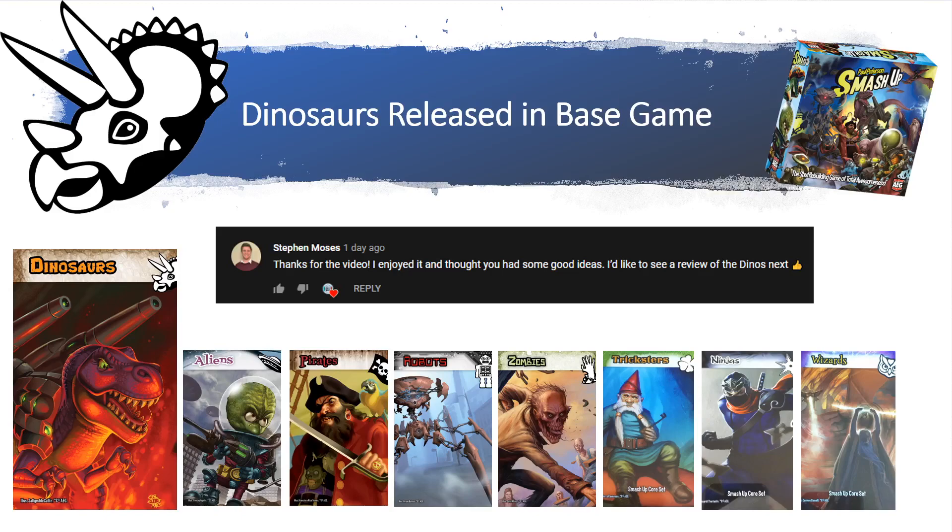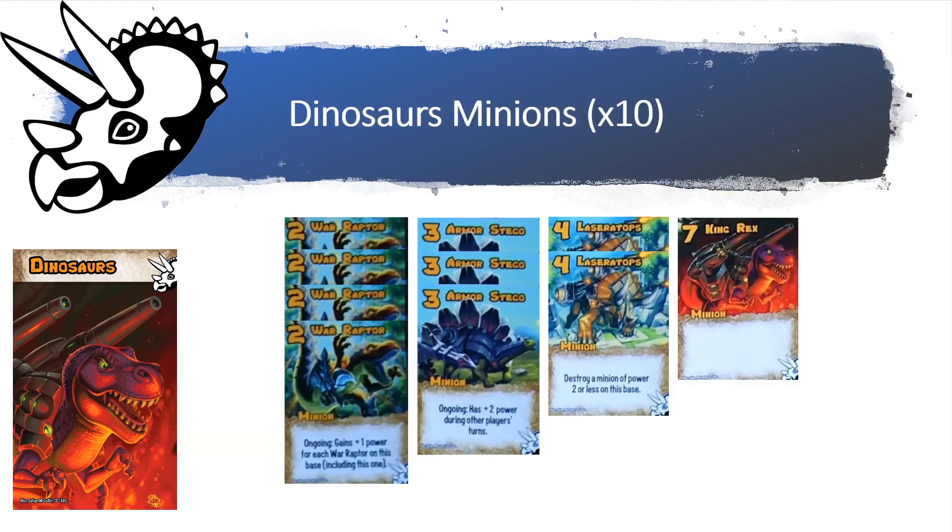The dinosaurs were released in the base game of Smash Up. The main theme you're going to see in the dinosaurs is that they're just pretty powerful. The dinosaurs are a standard Smash Up deck — you have four level two powers, three level three powers, two level four powers.